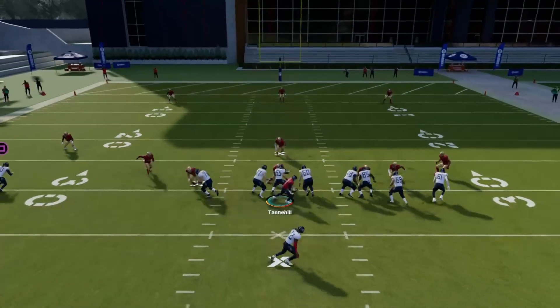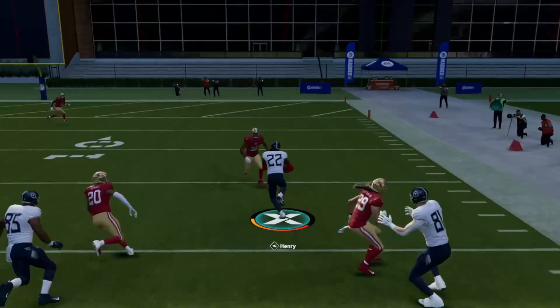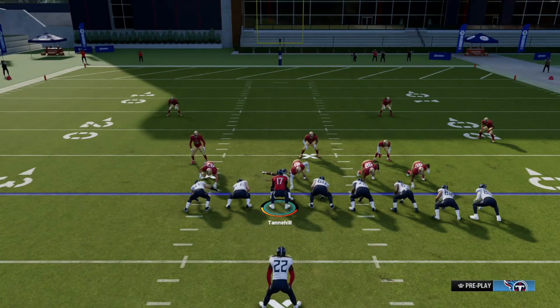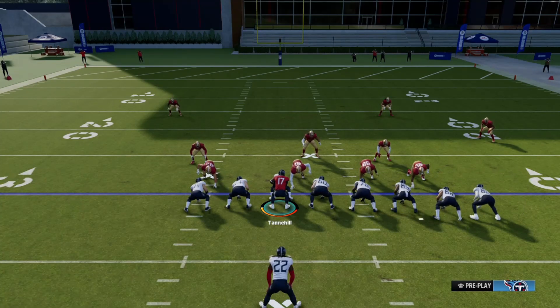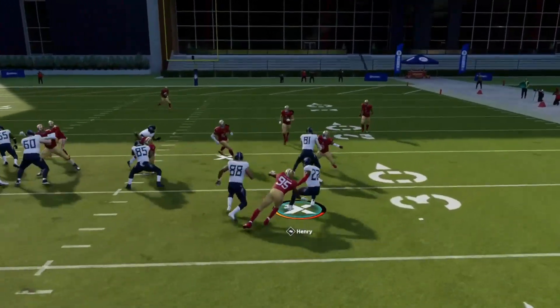You can pretty much run this against every single defense in the game. It's an RPO, which means that the defense does not adjust to it like they should against certain runs. Against this RPO they have to completely sell out on the strong side of the field, because if you notice we have nothing but numbers on this side of the ball. I did talk about this in the Jets ebook video that I made, but obviously this is in more than just the Jets playbook.